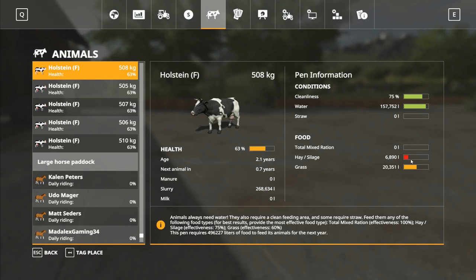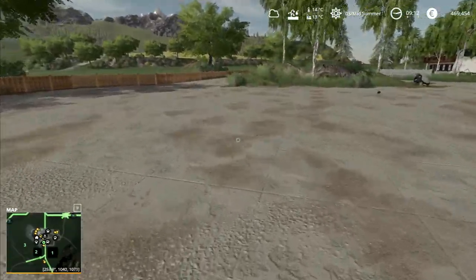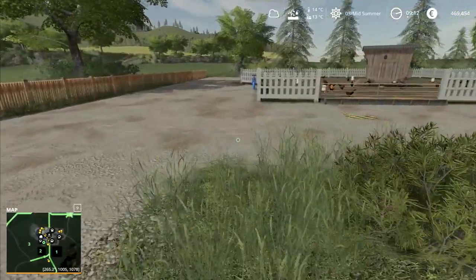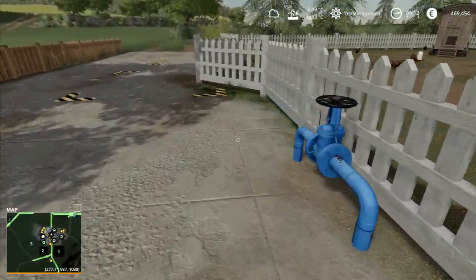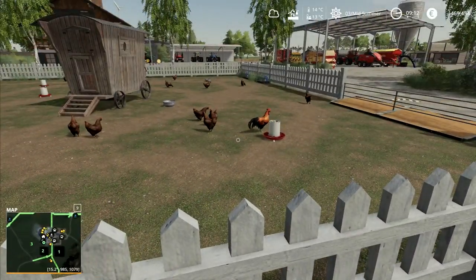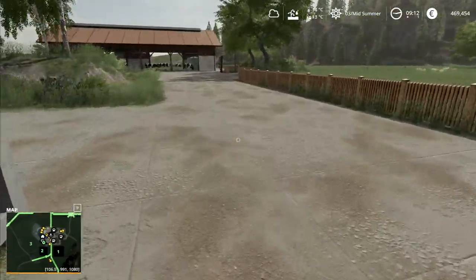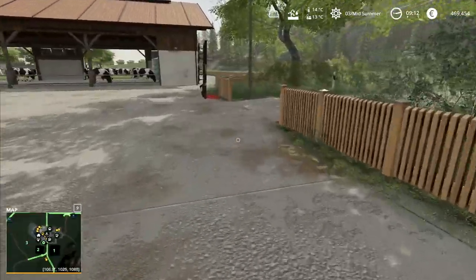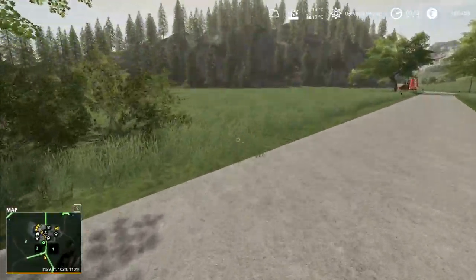The chickens are now full - they've got all the grain they need, that will last them for two days. The horses are fine with water as well. Cows are actually nearly full on water, hay, and silage - 6800. I'm going to risk just leaving them as they are. Chickens over here - let me just put a little bit of water in for them. That doesn't take long to fill their pen up.